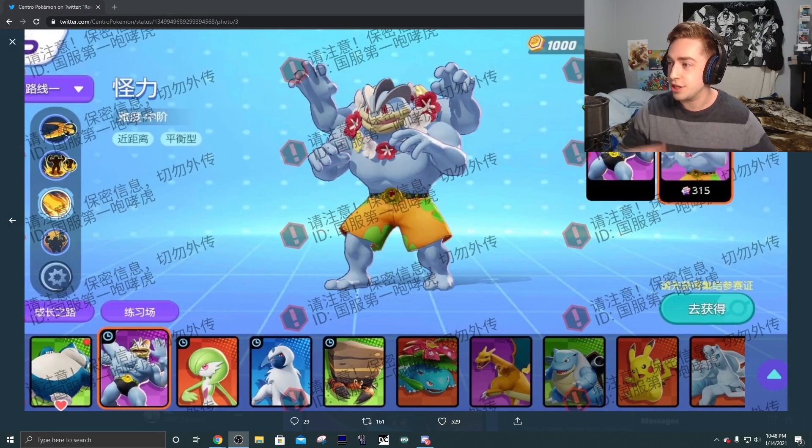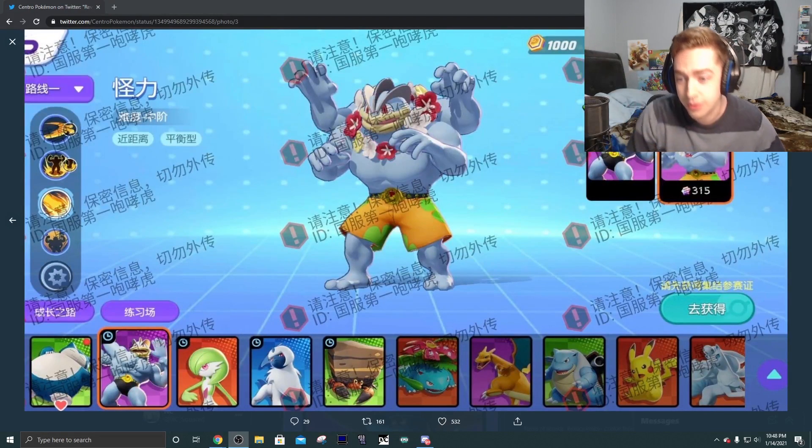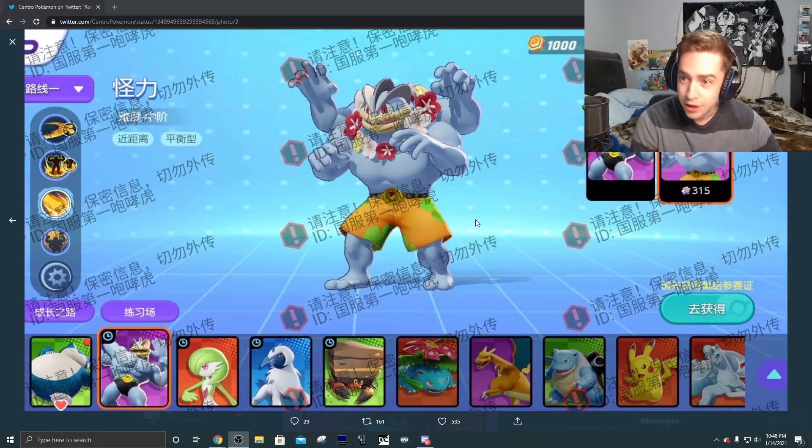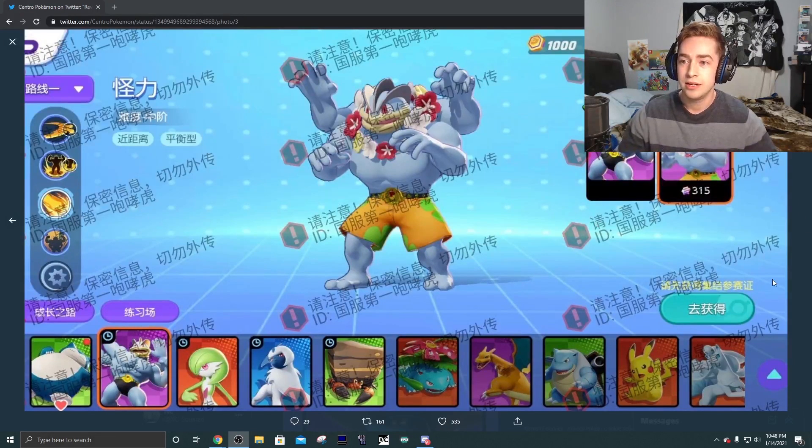As you can see here, there are new skins for Pokemon Unite, but there are also new Pokemon for Pokemon Unite. We have Venusaur, Charizard, Blastoise, Pikachu - we've already saw those in the game - Machamp, Snorlax. But I believe, correct me if I'm wrong, that Absol, Gardevoir, Crustle, and Ninetales Alola are brand new to the game as well.